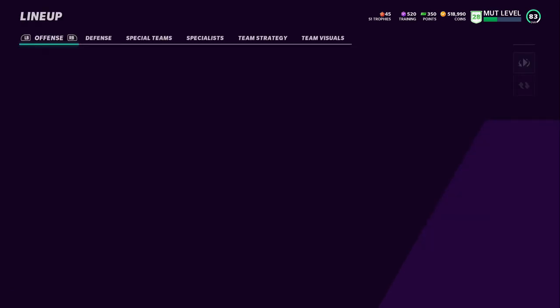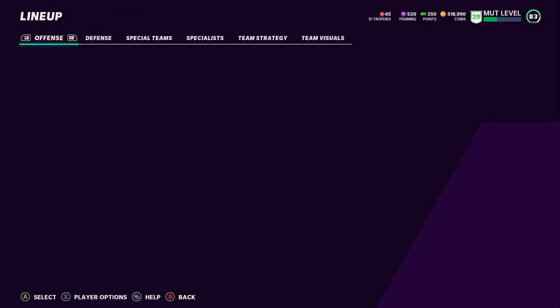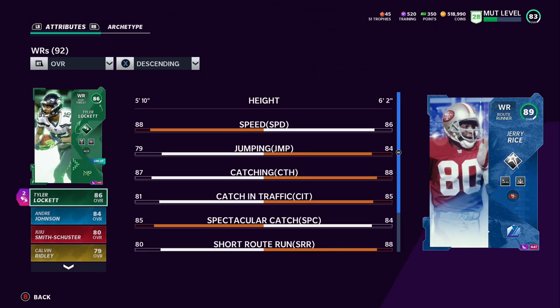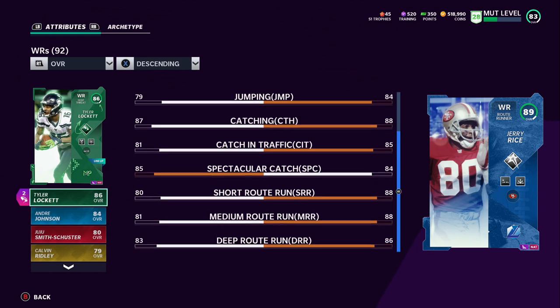We got Hot Route Master, Set Feet Lead, and Bazooka — super overpowered abilities, especially Hot Route Master. Essentially I'm able to change up all of the hot routes on the field. Then we got Jerry Rice: 86 speed, 84 jumping, 88 catching, 85 catching in traffic, 84 spec catch, 88 short route running, 88 medium route running, and 86 deep route running. I put on him Route Technician and Short In Elite for slants and ins — he's super good at those.